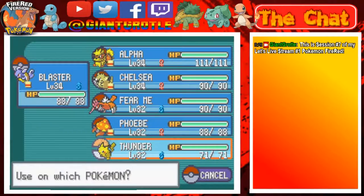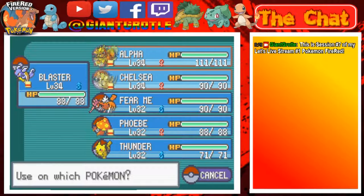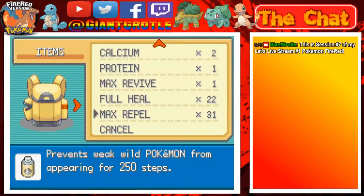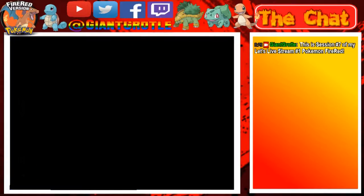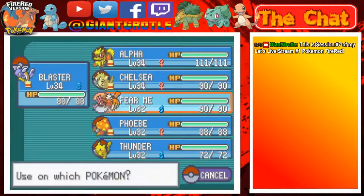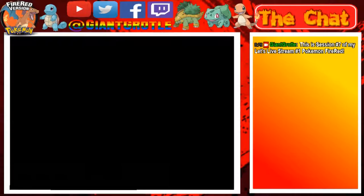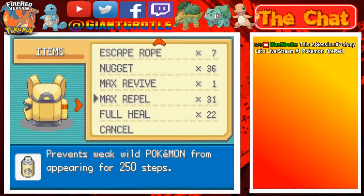Who has the lowest HP? Let's see — Phoebe and Chelsea are tied I think at 90. Then again, Boss is level 88 and Thunder is at level 71, so let's give the HP Up to Thunder. Protein — who could use Attack? I guess Phoebe. Calcium raises Special Attack, so let's give it to Chelsea. And Calcium again — let's give this one to Pikachu, Thunder I should say.